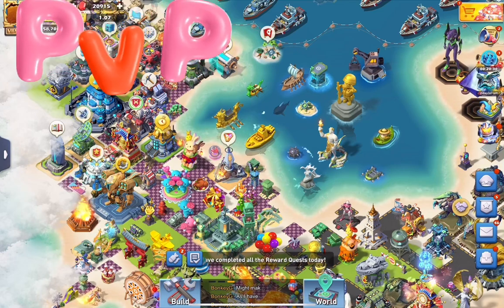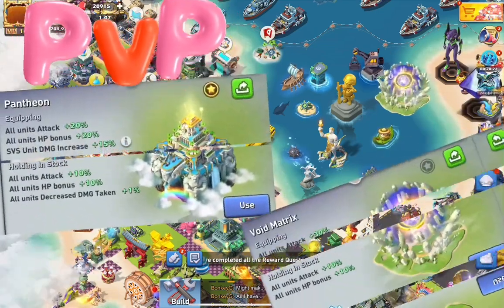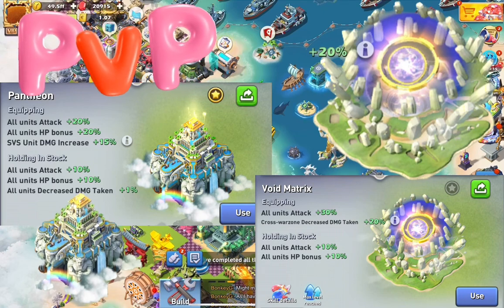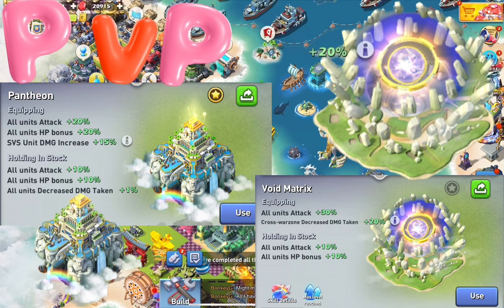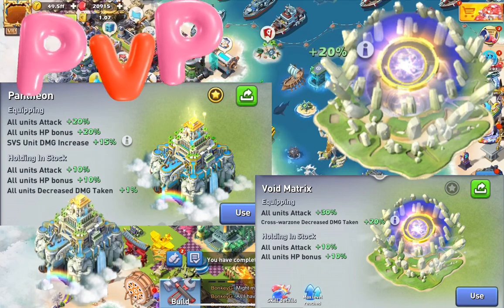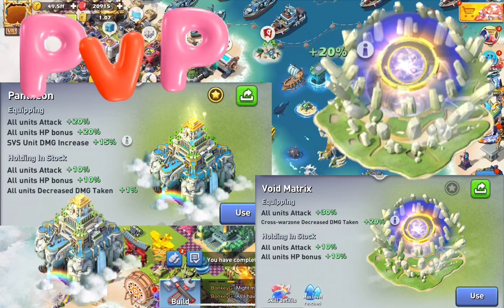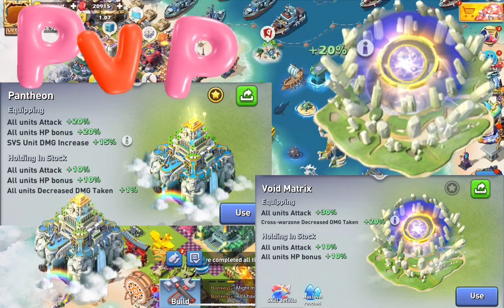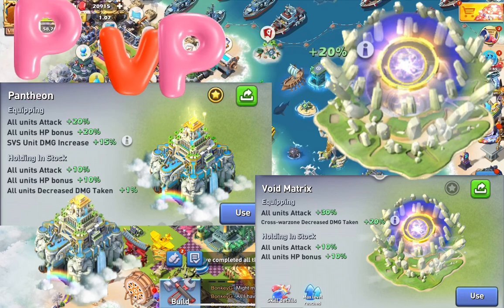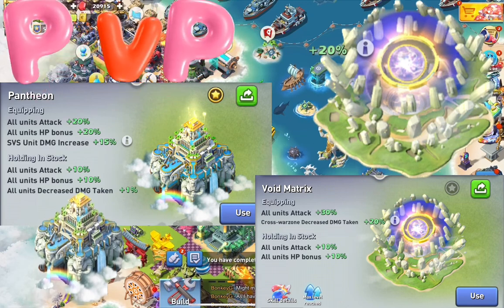From the PvP point of view, the two skins with the best cost-versus-performance rate right now are the Pantheon and the Void Matrix. These skins can be obtained for free by completing achievements in the events Terra Aurora or Eternal Land, which come twice a year — so plan accordingly and save enough WIT. These skins' buffs won't count if the battle takes place on your own server, but they count on pretty much everything else: SvS when visiting your opponent's server, the new Titan Canyon, Eternal Land, and Terra Aurora. They are absolutely fantastic.